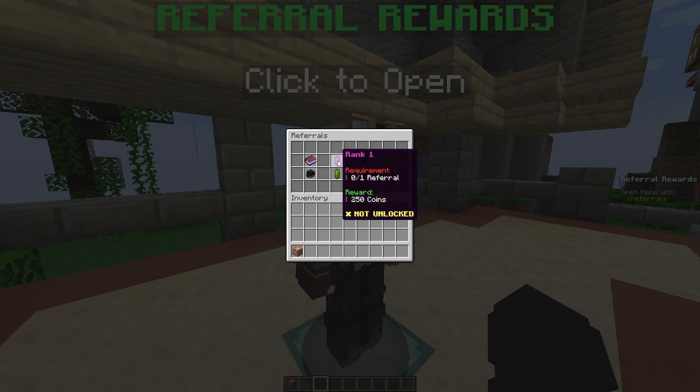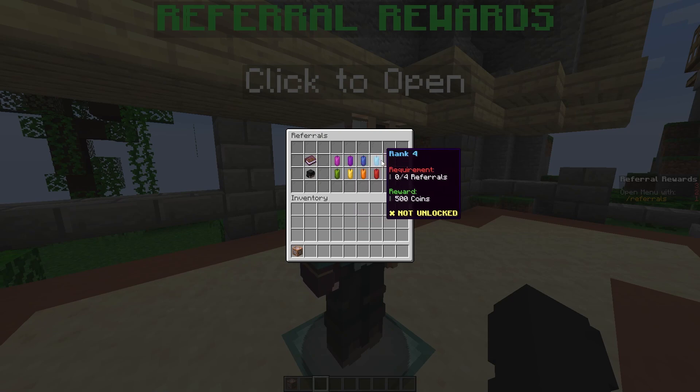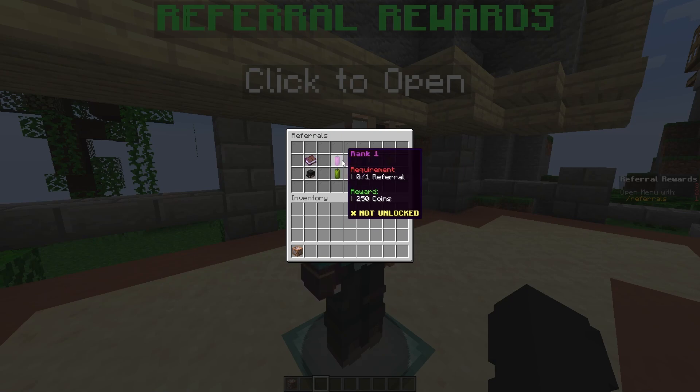You can see how many referrals you've got, and then here you can claim all the rewards. These can only be claimed when you hit the requirement, and there's one for each rank. They each go up with one referral between each one, and as you can see when I'm clicking them now I haven't unlocked them, so I'm not able to claim the rewards.